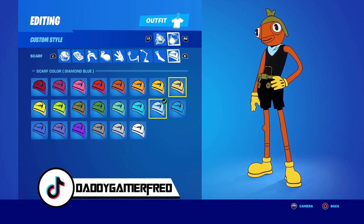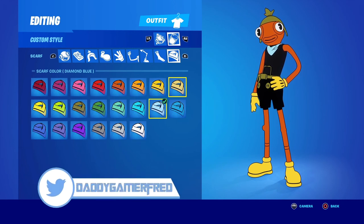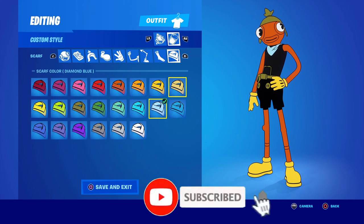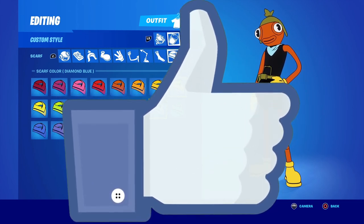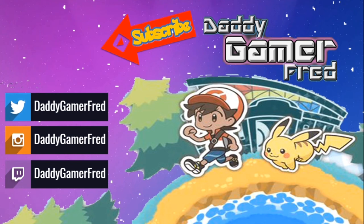Let me know your thoughts about these styles in the comment section below — which one is your favorite and which one you're going to try running in-game for a dope locker combo. As always I answer all comments, so let's have that conversation. If you're new here, consider hitting that subscribe button — new videos every day talking Fortnite, Call of Duty, Mario, Pokemon, and more. Also hit the like button as it helps move the videos into recommended so other people can check them out.